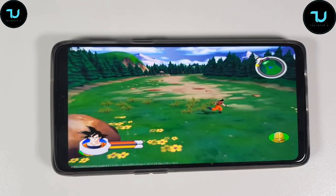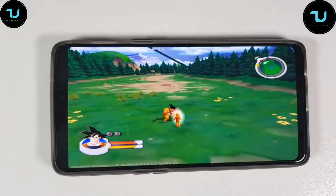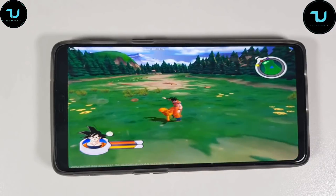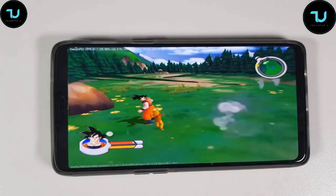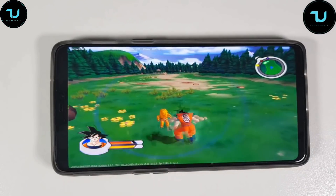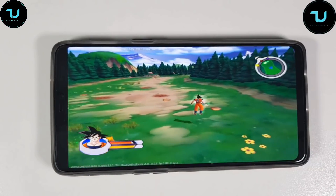Dragon Ball Z Sagas — 60fps, great speed. Improvements indeed compared to before, but still those glitches remain.